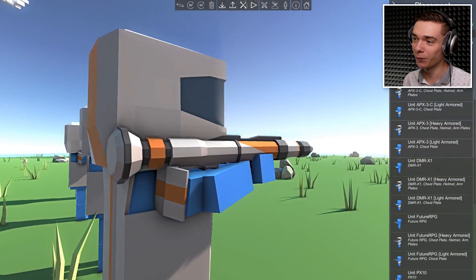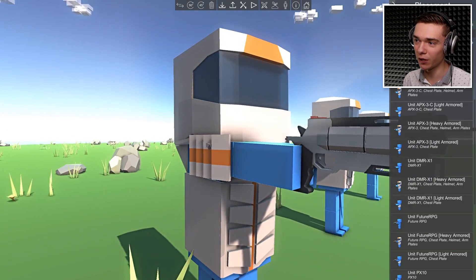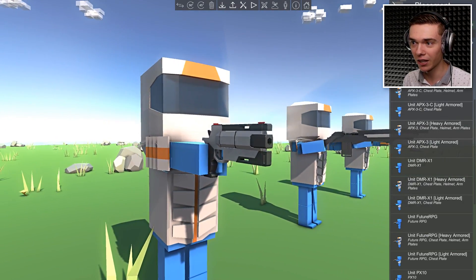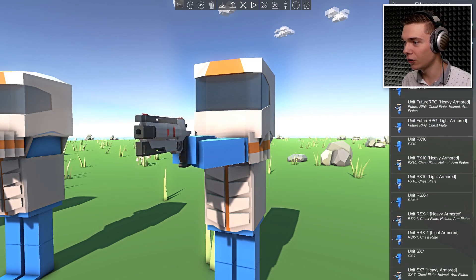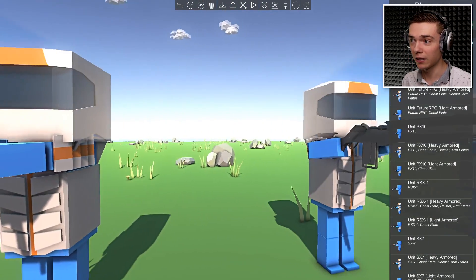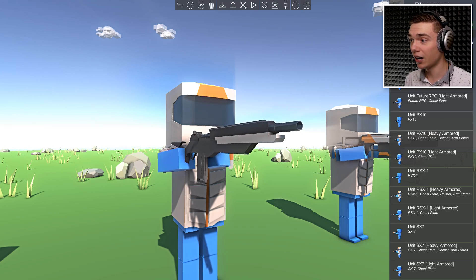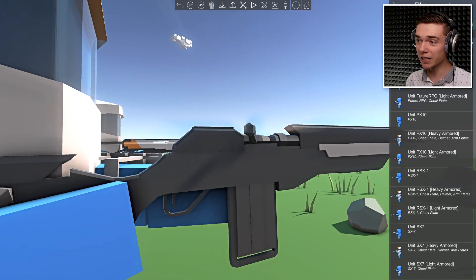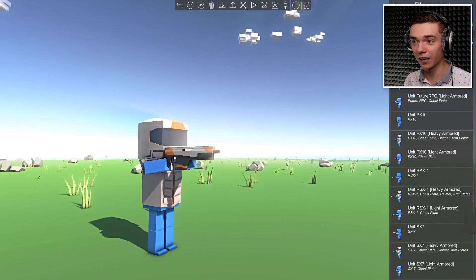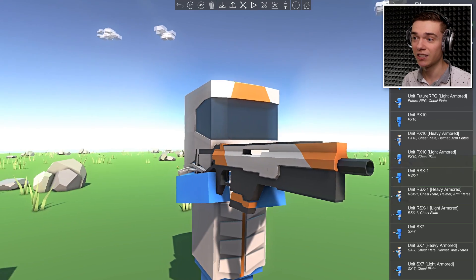How cool is that? I can't wait for this guy to shoot that big RPG. Next up we have a future revolver of some sort - look at this thing, it's beautiful. This one is called the PX-10. Next up, this is a sniper rifle - the RS-X-1. Jeez, these names are complicated. That's a big sniper though, I like it a lot. And last but not least, we got a shotgun SX-7.